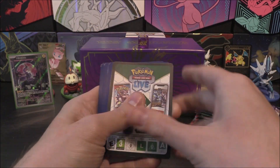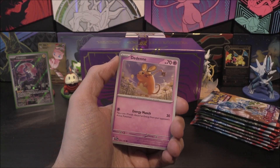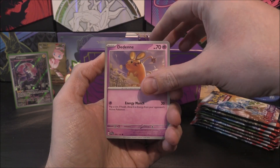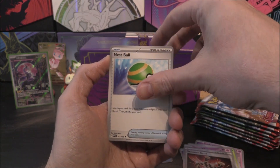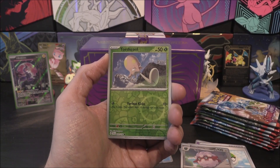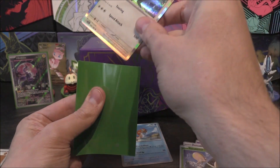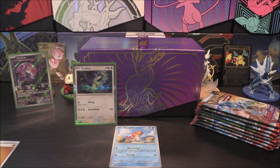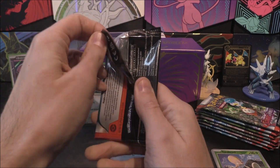First one up. We've got Dedenne, Pineco, Flittle, Drowzee, Defiance Band, a Tatsugiri - I'm going to keep that - Nest Ball. We've got a Forretress as our first reverse, Toadscool as our second reverse, and a Cyclizar as our holo. Cyclizar is colourless so the energy won't match. I just think the Tatsugiri deck would be quite funny, to be honest.